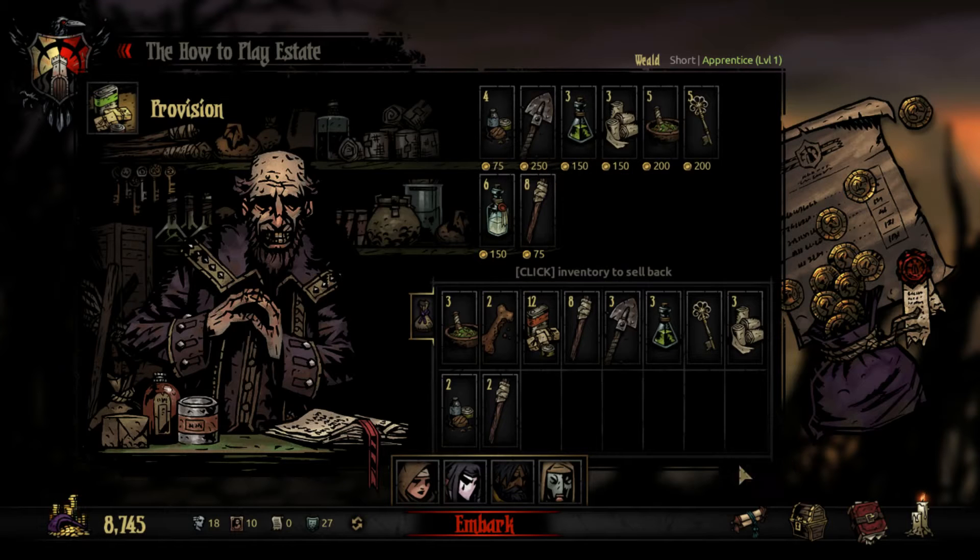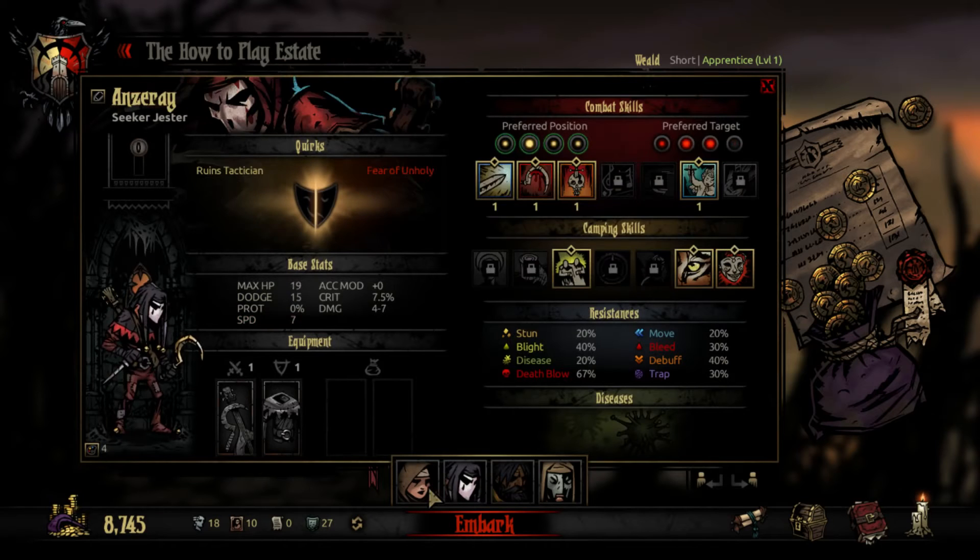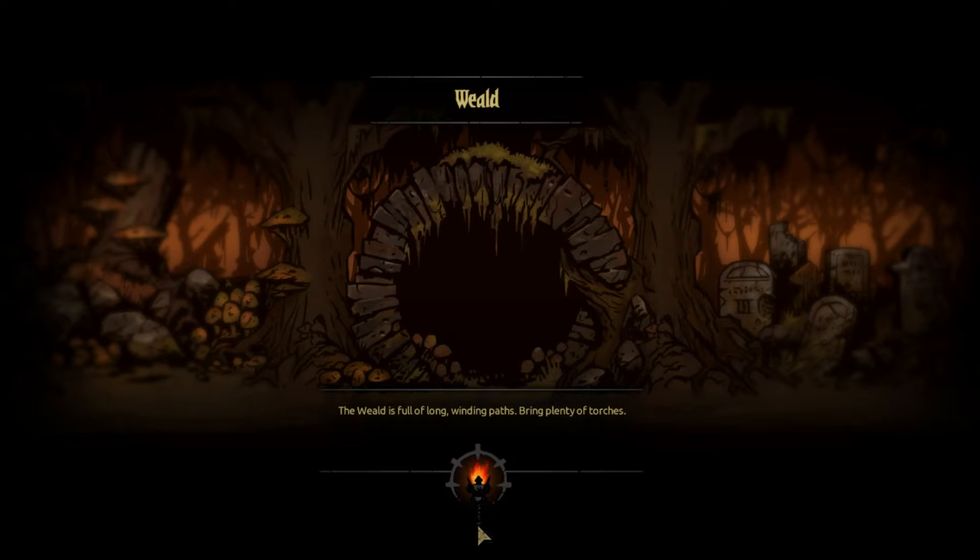Just to be on the safe side, we'll take a little extra food and torches, and let's go. I always double-check just to make sure I have everything that I need. I would really like to get my hands on an Occultist and a Bounty Hunter. They're two of my favorite classes, and they have some really awesome combinations with the Houndmaster. Or even the Abomination would be good too. Hopefully by the end of the series, we can at least look at all the classes.